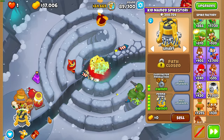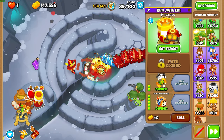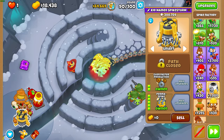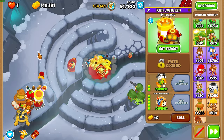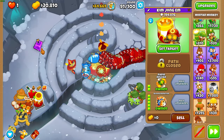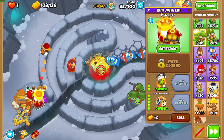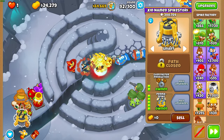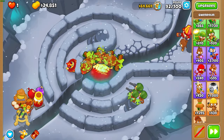Now we can afford Bloonsync. Permaspike is overpowered — it's literally killing ZOMGs. We have our main DPS and our cleanup now. Buying your cleanup before your main DPS is usually the better choice, especially if you're going to buy your main DPS after round 80 — you definitely need your cleanup for Super Ceramics. Make sure you get your cleanup first, and then you can usually afford your main DPS in the mid-80s.